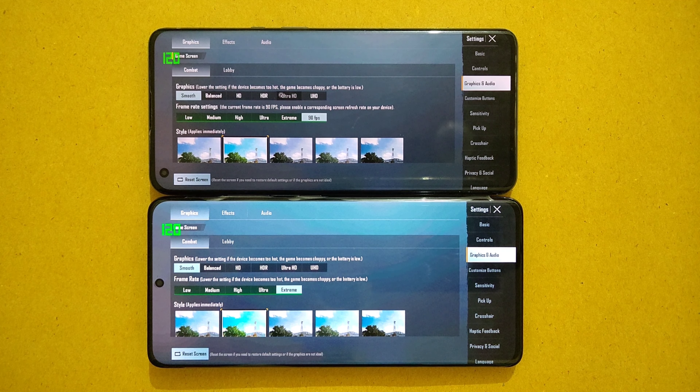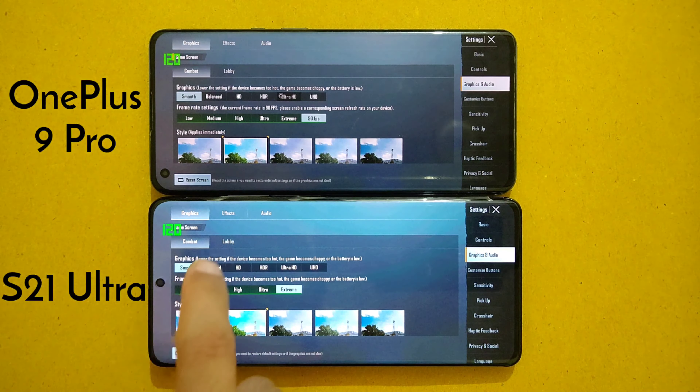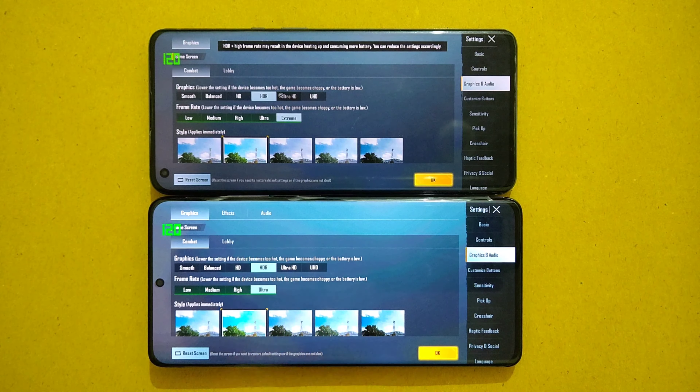Graphics settings. Shame on the S21 Ultra — there is no 90 FPS option, and even HDR Extreme is not available. But don't worry, I somehow managed to unlock 90 FPS in this S21 Ultra to compare with the OnePlus 9 Pro.